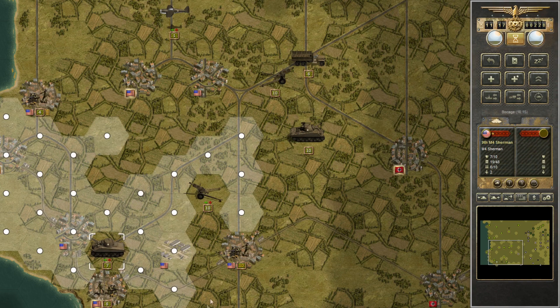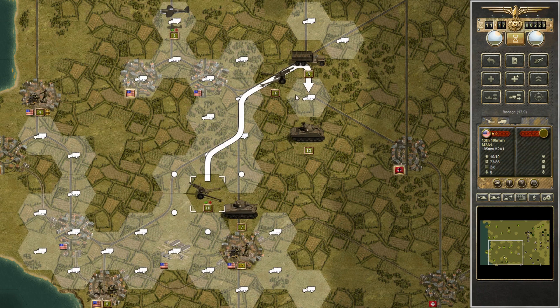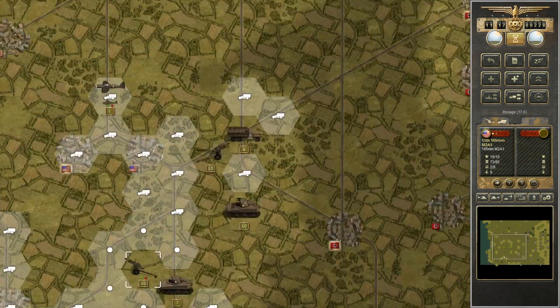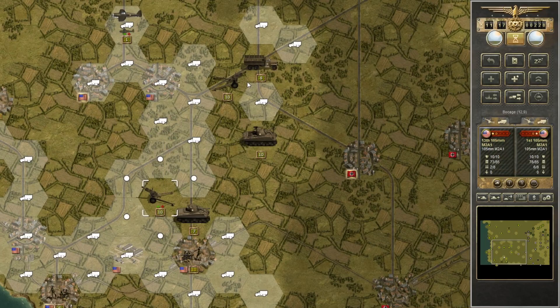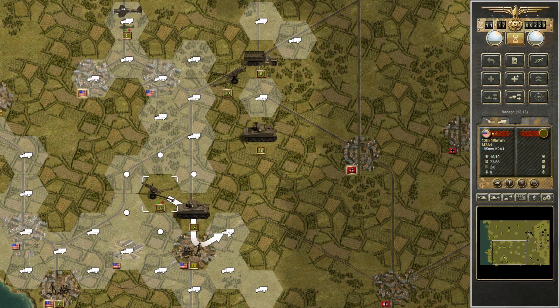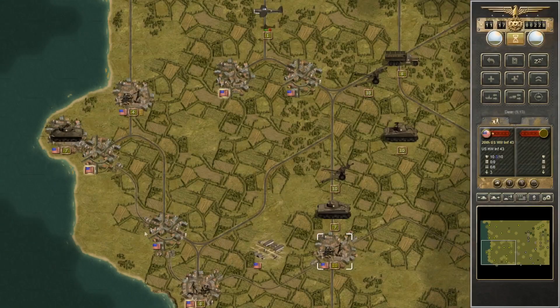Most of my units were used up taking these cities, but our artillery is definitely in position along with one infantry unit moved forward on trucks. Moving more artillery into position — if we load it into trucks they can't fire or launch counter-battery fire, but on the flip side they can move much further. So it's kind of a toss-up depending on what you're trying to do.